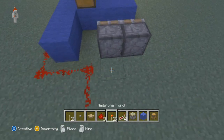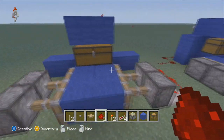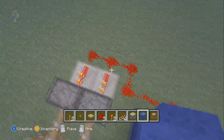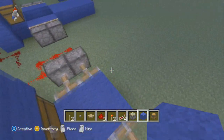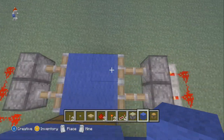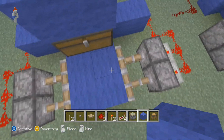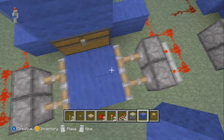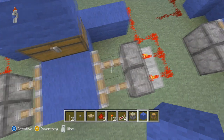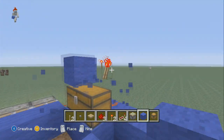I suggest putting the hole in after you build, because if you do it before and you screw up, you'll fall. So basically, just put down your repeaters and your pistons — make sure they're two blocks away when you set them down. There should be a two-block gap in between. When you get the pistons down, it'll pull away once you break the torch block because it falls off.